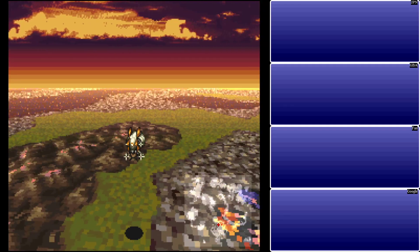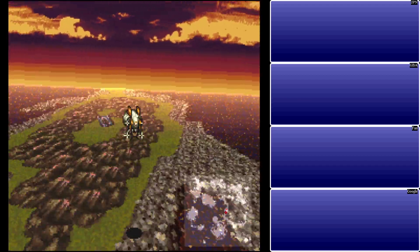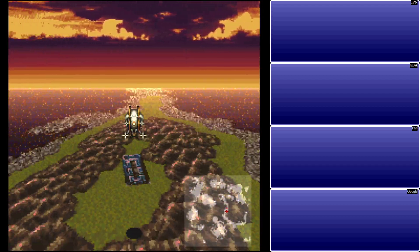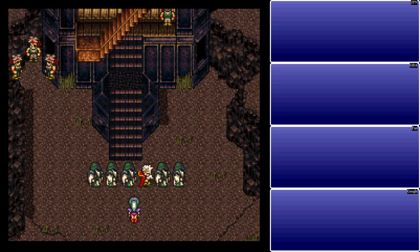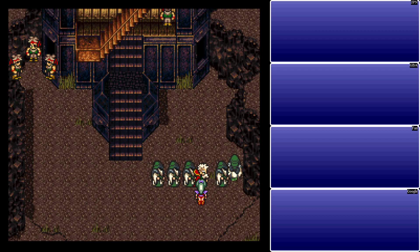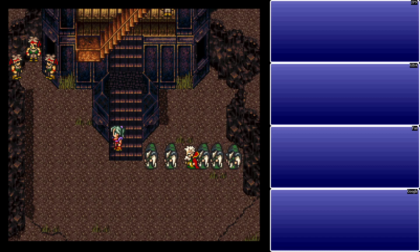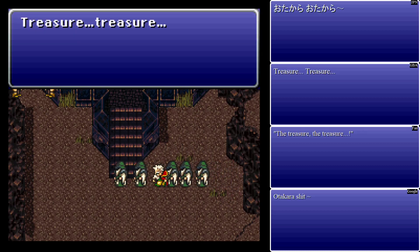Last but not least, we go up into the Serpent Trench and drop in on the Tower of the Fanatics. Hey, Strygo! Strygo? Strygo? Hey, Strygo! Hey, Strygo! What are you... I guess Strygo's not going to do things. You just want treasure.